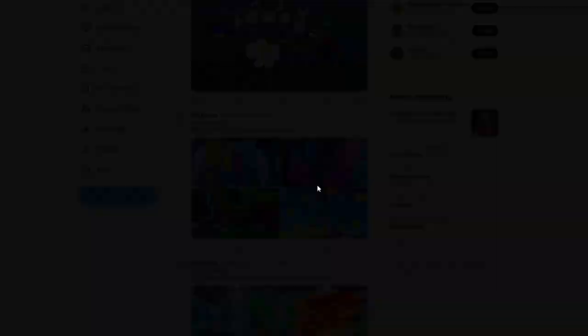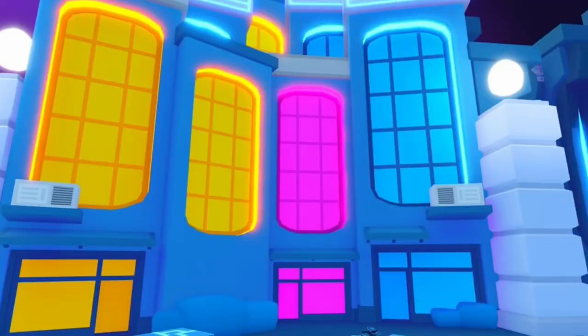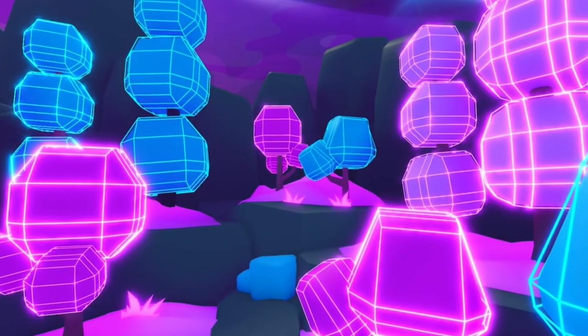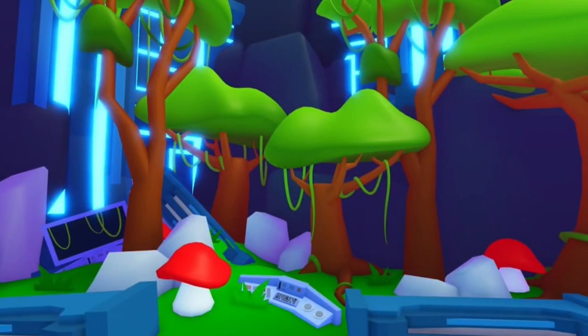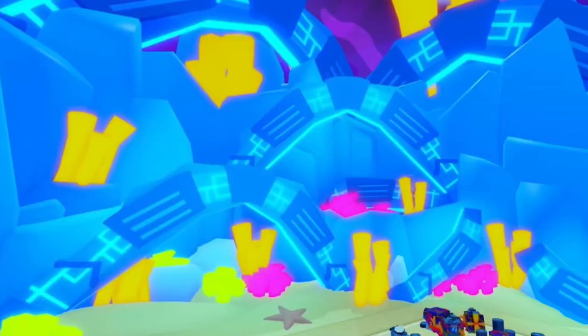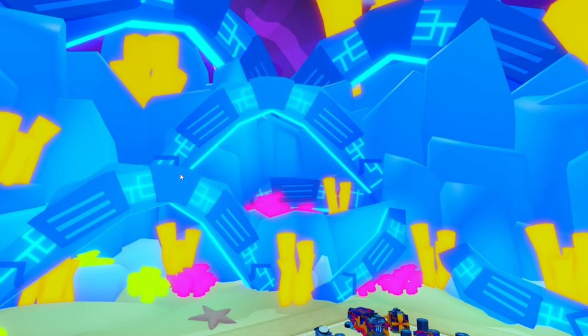Next up we have Tech World. This was one of the better looking worlds in Pet Sim X — I liked the neon, I liked how it was quite moody. The trees look really cool. Interestingly, they're highlighting what looks like a broken dark matter machine — maybe you have to find parts to rebuild it. That's a pretty cool overall feature.